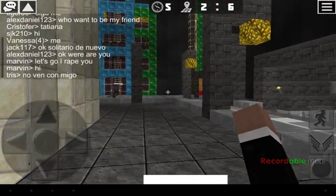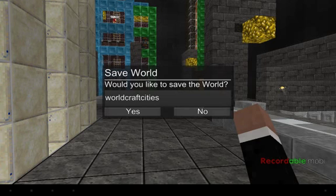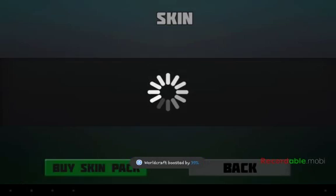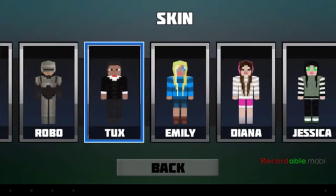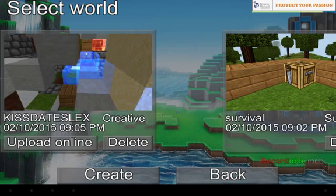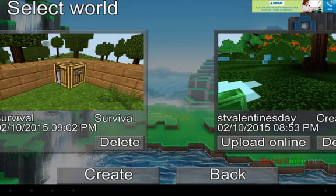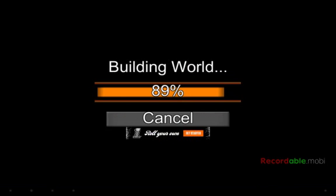If you guys want to know how to change your skin, you can actually do it. You can also like the world — it's a pretty cool world. You can also save the world. So what you need to do is tap on a certain character, you get a whole bunch of skins, just tap one, press back, press your skin. Is this now single player? I don't like this world. I'm going to show you survival mode.